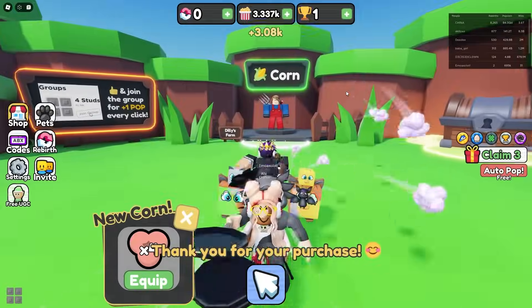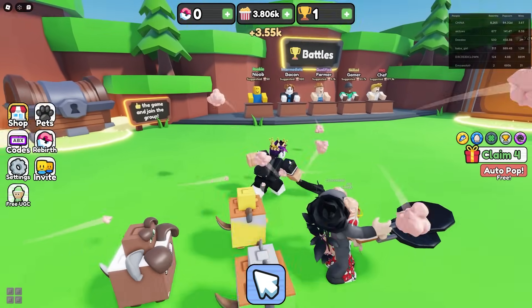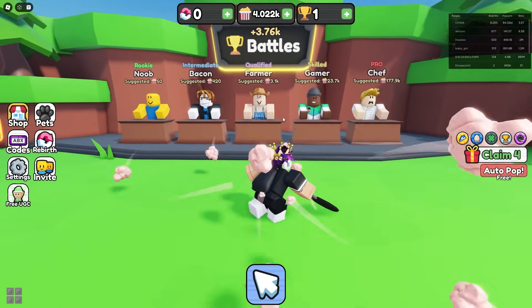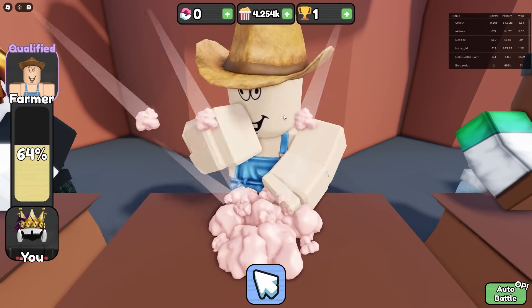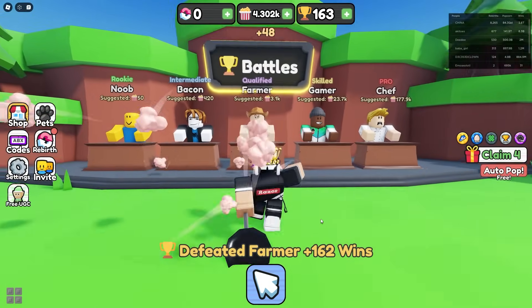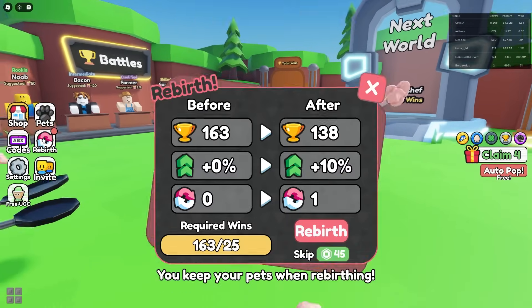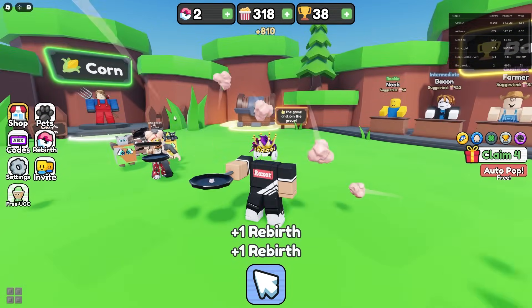Our multiplier could always be the best — right now we're at 4x, that's pretty good. We're getting tons of popcorn. To beat the farmer I could probably do it right now — spam click — yes! Farmer destroyed! I got 162,000 wins and I can rebirth now to get even more popcorn.